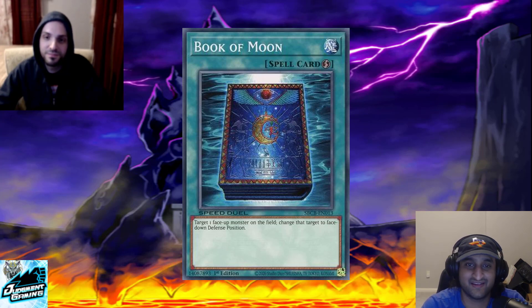Book of Moon — it protects you from Floodgate, from Offerings, from Soul Exchange if you do it on Rez. Book is really good card design: it can be used offensively, defensively, or straight up — you're going to get attacked for lethal, flip the monster face down and don't get attacked. It goes from very simple uses to very complex uses like turning off a Nightmare Wheel. There's a reason it's in the top three.